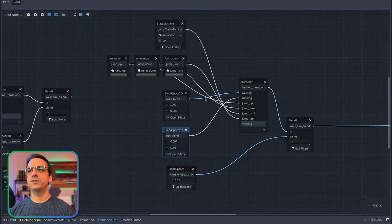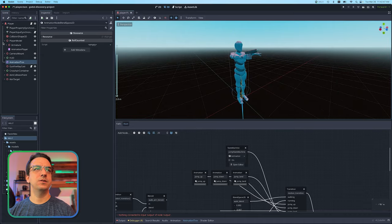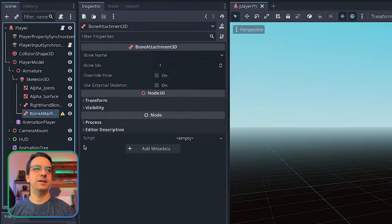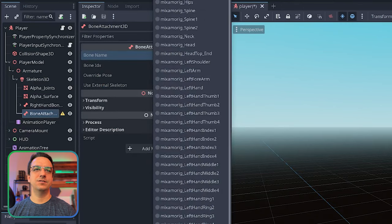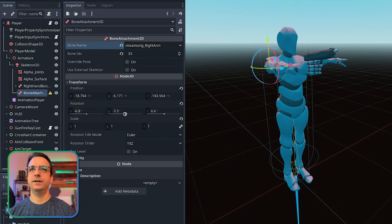Then I was thinking, what if I just try something completely different? What if I just use a bone attachment? So I went over to the player model, grabbed the skeleton reference, and created a bone attachment. If I can just attach that to the shoulder right arm, I can come down here and see - I guess I have to override pose - so I can kind of turn it from side to side and move that arm up and down.